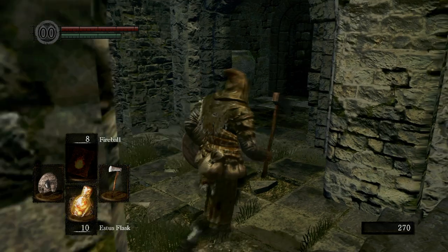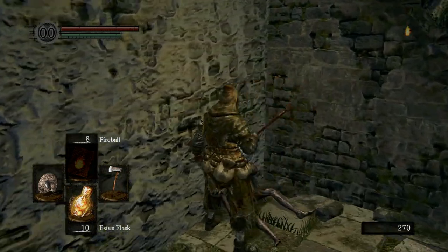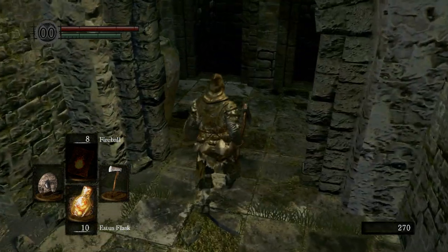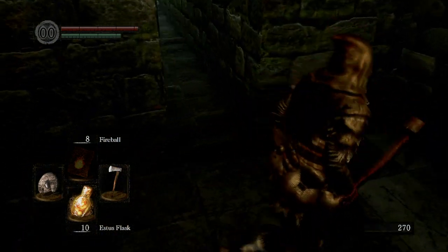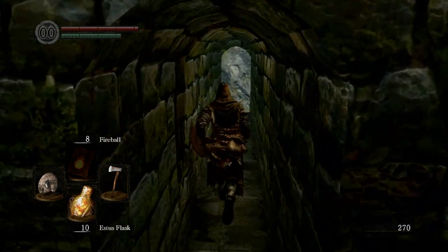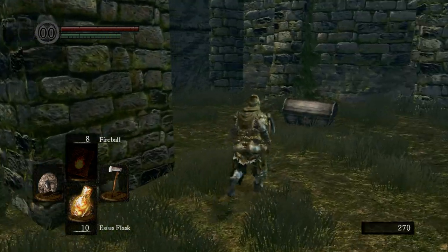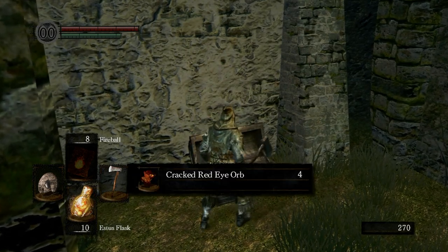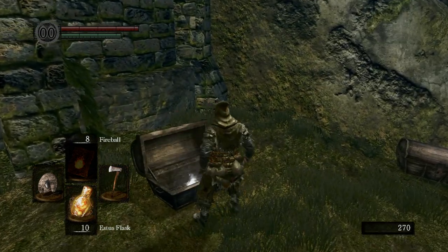We're going to go up these stairs and all the way up here, and we're going to collect our Soul of a Lost Undead. We're going to drop down here — it looks like you're going to fall into a giant pit and die, but that's not the case. You just come out here and then, boom, we have a bunch of chests here. This one gives us a cracked red eye orb, which will be useful later.